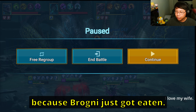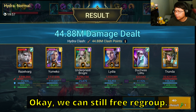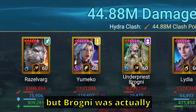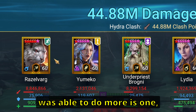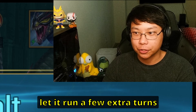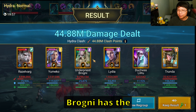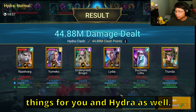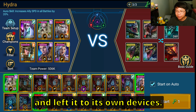I paused it here because Brogni just got eaten, so I'm going to end the battle here. The damage - Trenda is the MVP here. But Brogni was actually able to keep up with Razzlevarg in terms of damage. The only reason Razzlevarg did more is because he's in a relentless set and I let it run a few extra turns before I realized Brogni got eaten. But as you can see, Brogni has the potential to be a great damage dealer as well as doing other things for you in Hydra. Not the optimal team - I pretty much threw it on auto and left it to its own devices.